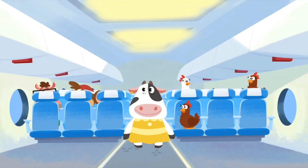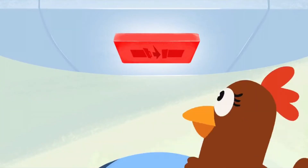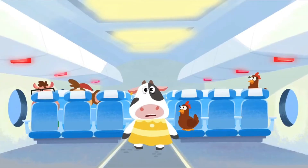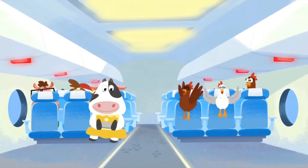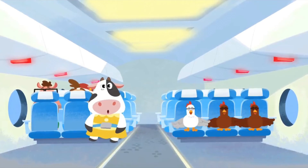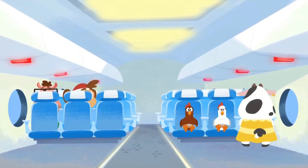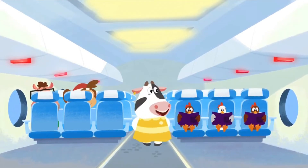Good job! That's the sign that tells you to fasten your seatbelt! So now, you need to sit down and buckle up! Uh oh! Your chickens need to stop jumping around, Moo! They have to be in their seats before the plane takes off! Good thinking, Moo! That should keep them busy for the flight!